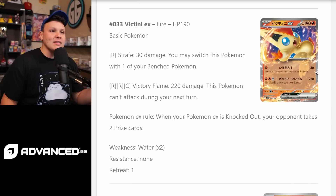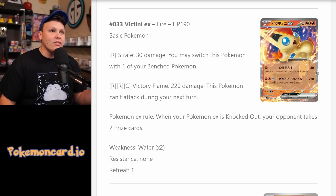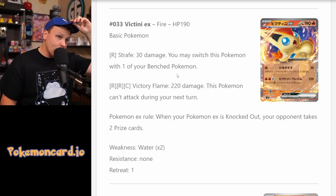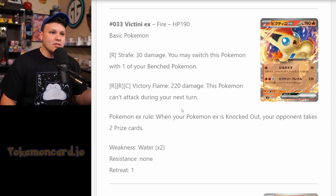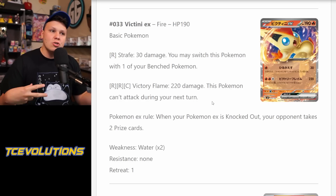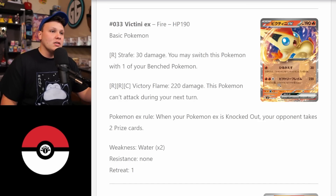We got the Victini EX — by itself it's not really a deck, but I think it's a pretty powerful partner in the Charizard deck. 190 HP. It's got the Strafe attack for one fire, 30 damage, you may switch with one of your bench Pokemon — not great. But the Victory Flame for two fire energy is 220. This Pokemon can't attack during your next turn. 220 damage has been a very powerful number because V Pokemon usually have 220 HP or less, so this allows a nice turn two attack where you can KO a V Pokemon like an Arceus V or Giratina V.